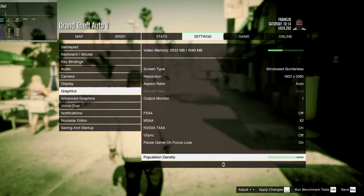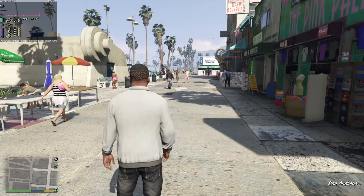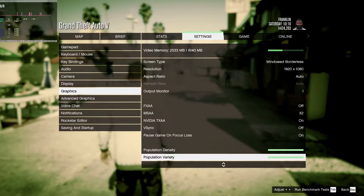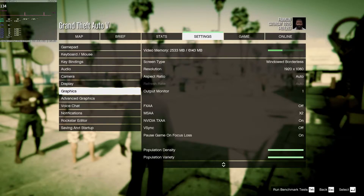Population density and variety rely more on CPU than GPU, but if you have a weak CPU, turning down those settings helps. Consoles use around 80% of population density and 50% of variety. Modern CPU and GPU should use 100%. For an older CPU, stick to the console settings.